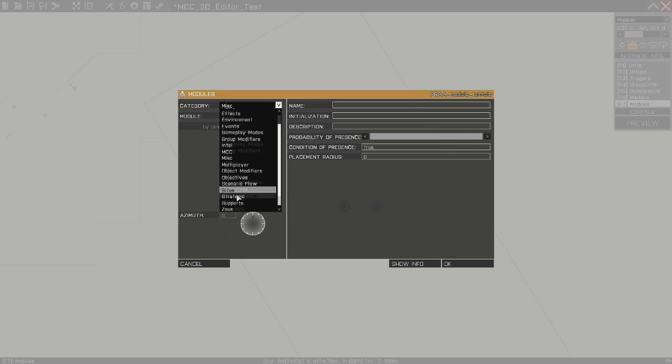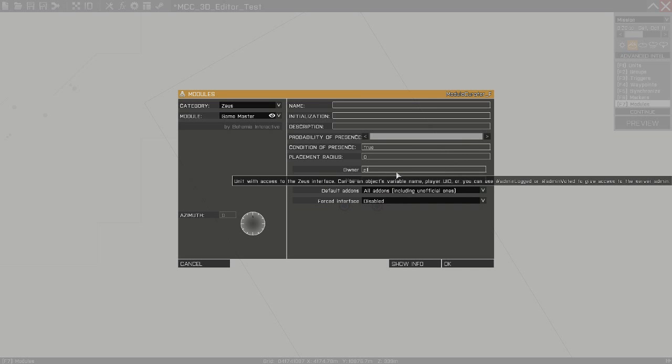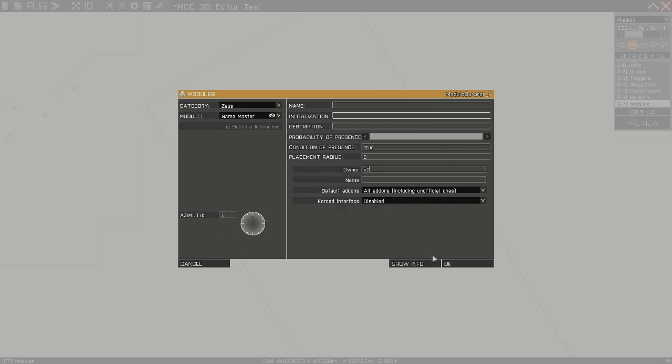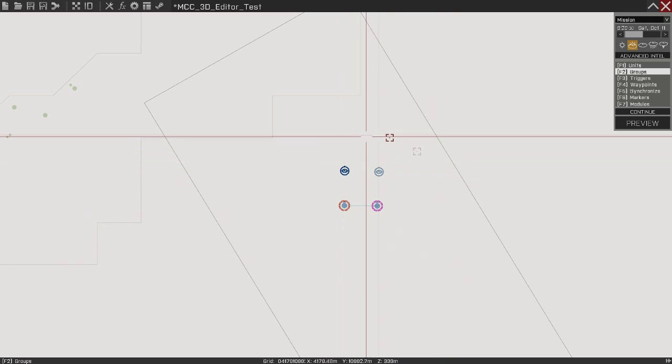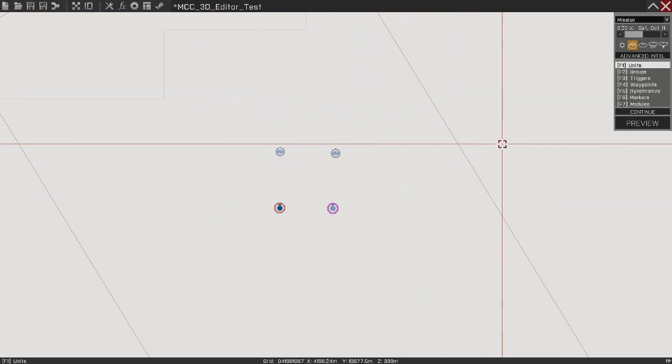Go ahead and go to modules and make a new module: Zeus, game master. Make sure default add-ons is set to all, including unofficial ones if you're using mods — that's really important. Owner is P1. Make another one, owner P2. Ungroup these guys just so there's no problems. And you're done with that.